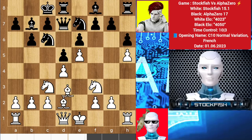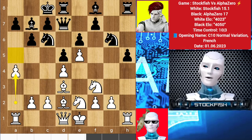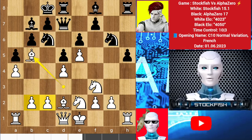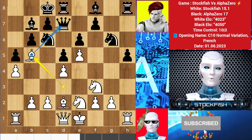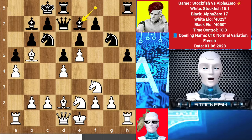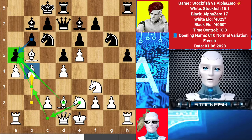Knight e7, bishop g3, g5, takes, takes, knight back to e2, h5, a4 — threatening to play a5 with bishop and rook support. So Alpha played a5, bishop b5 to pin the knight. Now my new plan is to push these pawns to clear the position and target the a5 pawn. Bishop d7, so b4 — threatening to take it, then re-route the knight to target the a5 square with knight and bishop.